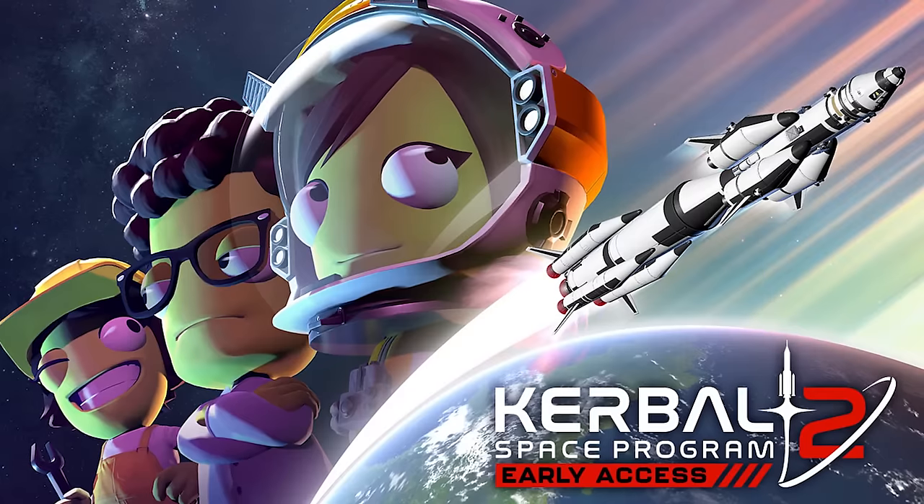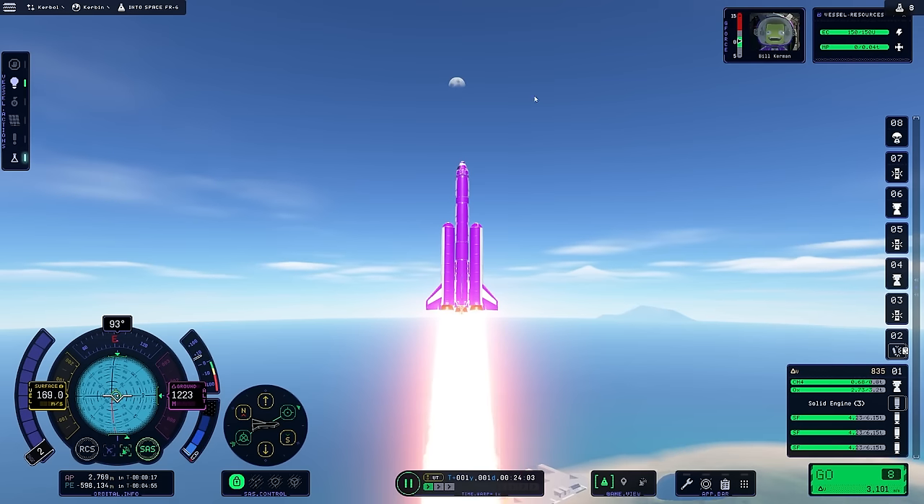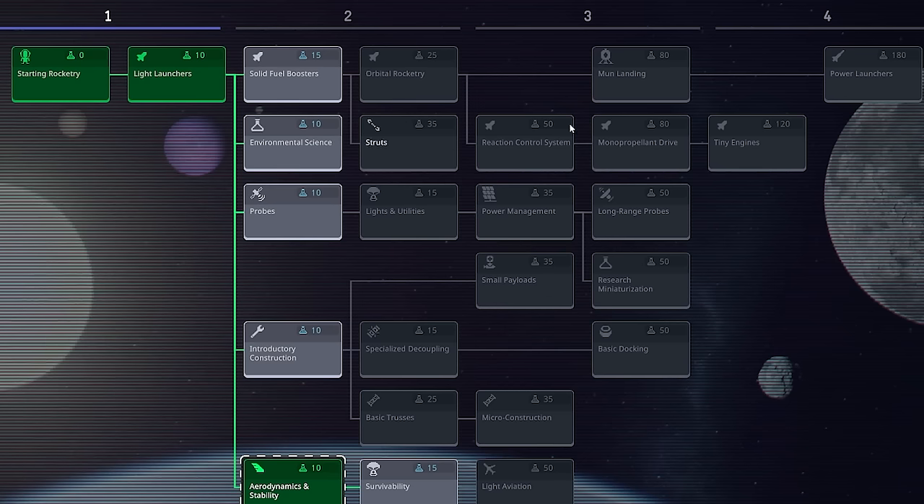Kerbal Space Program 2 has just received the biggest update it's gotten since its initial release into Early Access, and it's actually like a game now instead of a glorified tech demo. They've added a career mode where you gather science by doing science experiments and missions, and these will unlock new parts so you can go further into the system and explore new things.